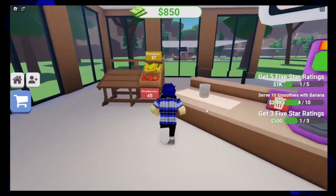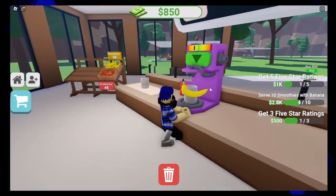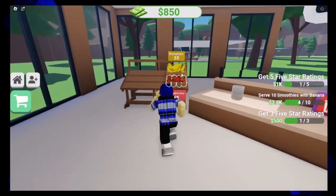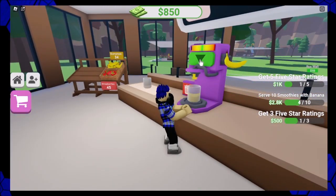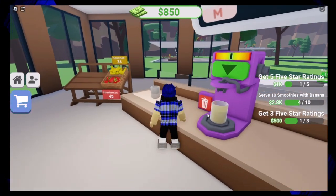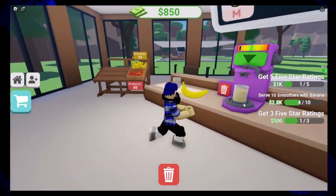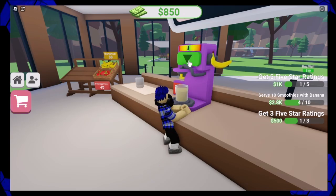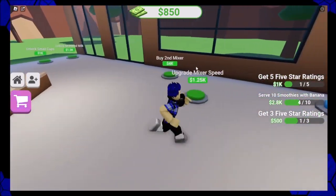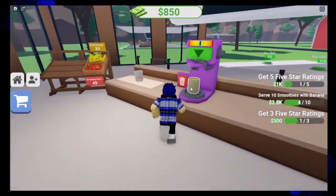You can auto collect by collecting — I think you have to pay for that. Try this blender one more time. Upgrade conveyor speed, strawberry dropper, banana dropper. Wizard, hold tight, I'll take your order in a little bit — I want to see if I can grab this in the blender without breaking the game again. I bought two tables.